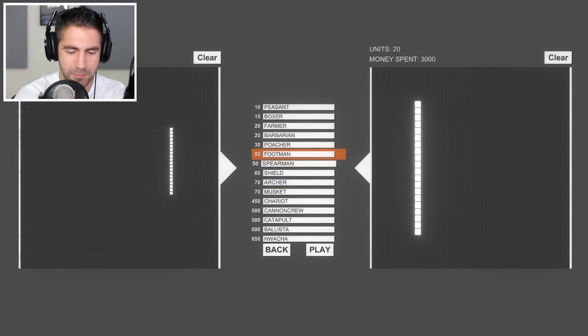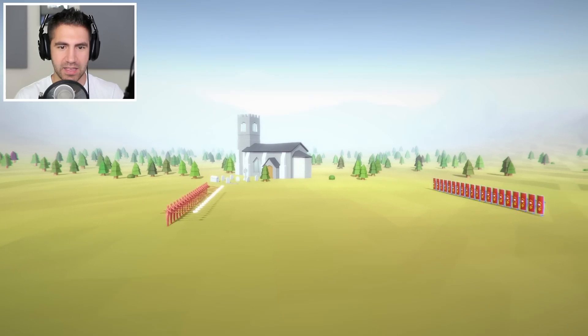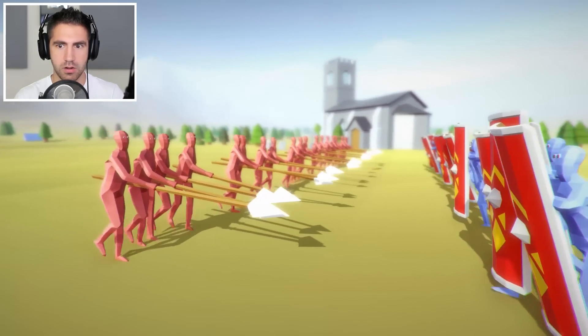Next we got spearman versus shield. The shield guys aren't too bad — they got some jumping abilities. 20 spearmen, 20 shields. I just wanted to know which is the most powerful unit in the game, so let's do a tournament. The spears are weighing them down — that guy's spear must be very heavy, or maybe he's just weak. His spear was falling down.